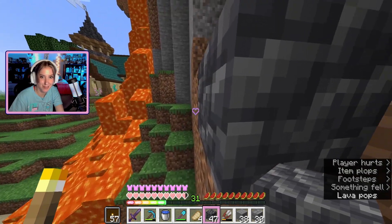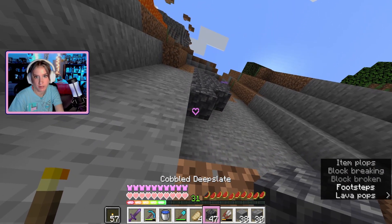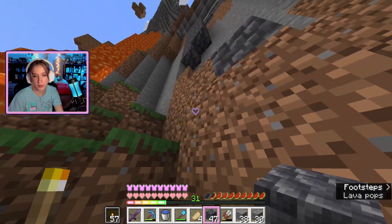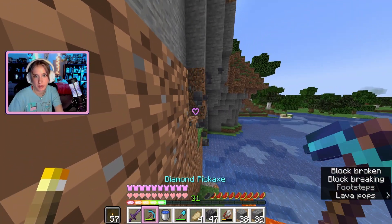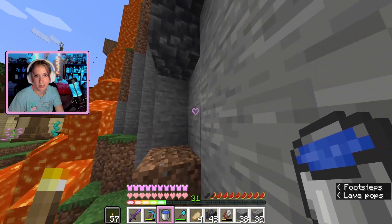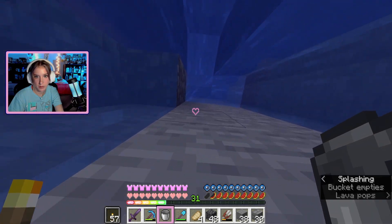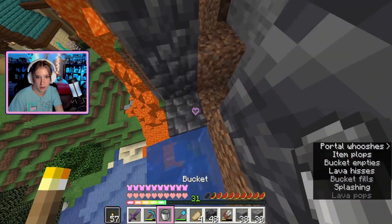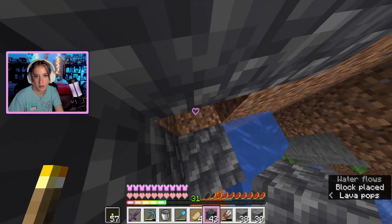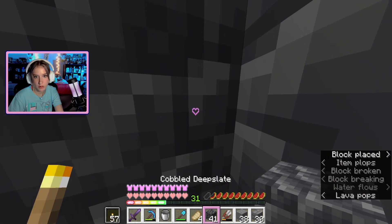I'm just gonna throw myself off — it's fine, everything's fine. I want to get rid of this though, I'm not really a big fan of that being there. The real question is how do I get back up? I might want to put a water bucket up there so I can easily climb up to the top. What if I can use this as a way to climb up? It's gonna mess up my lava pool down there, but okay, that's gonna be a good spot.